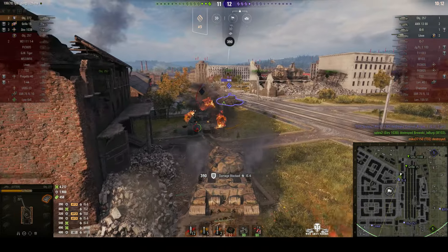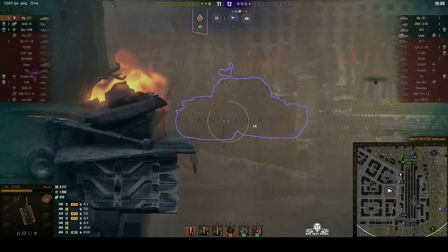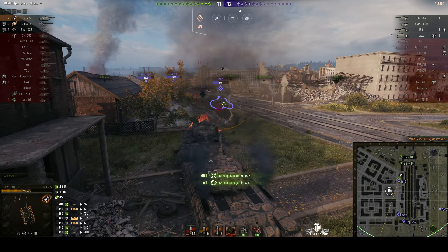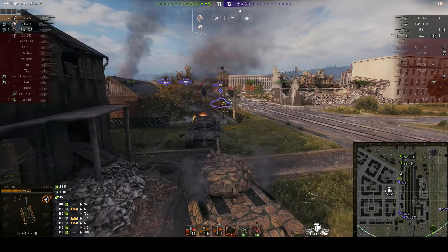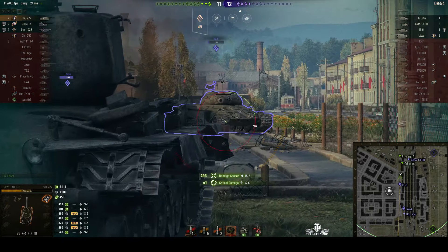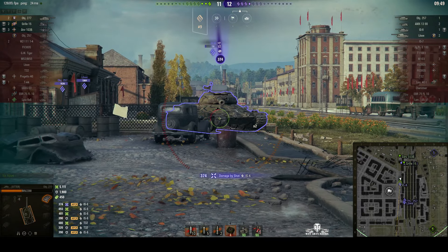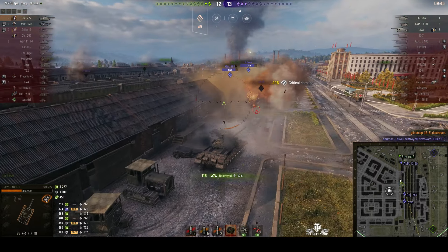IS-6 is next — again, not much of a match for a 277. He hasn't got the penetration this tank has with standard ammo. Just standard AP is enough to go through his lower plate. That was a good hit because it tracked him at the same time — got it through his drive wheel. We did get a penetrating round into us, which is surprising. And he's gone.